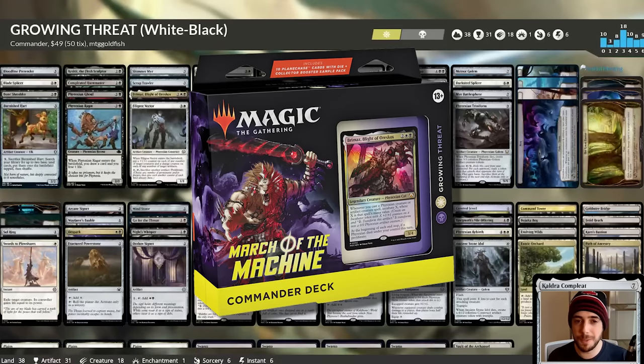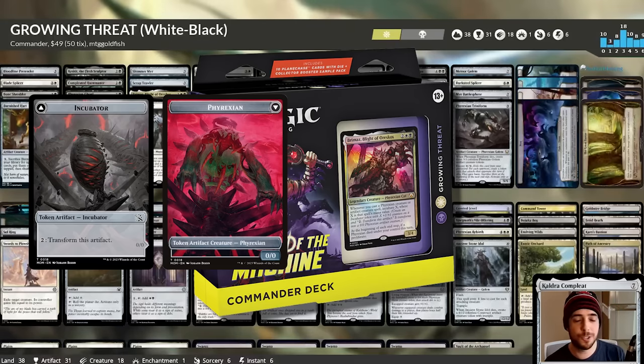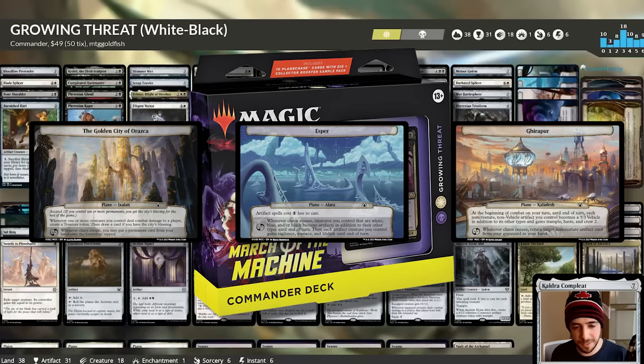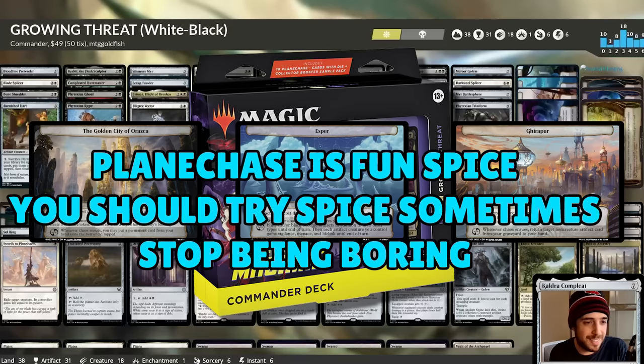We move on to March of the Machine with Growing Threat, a really cool Orzhov Phyrexian deck — the first ever Phyrexian matters deck. It cares about Phyrexians and Incubate Tokens, a brand new mechanic with March of the Machine. These are tokens that can flip into Phyrexians. All of the March of the Machine commanders also come with specific Planechase cards that add extra value, though most people I asked never actually play Planechase, so I'm not adding that as a factor to my ranking.